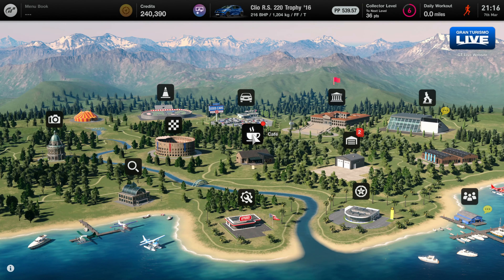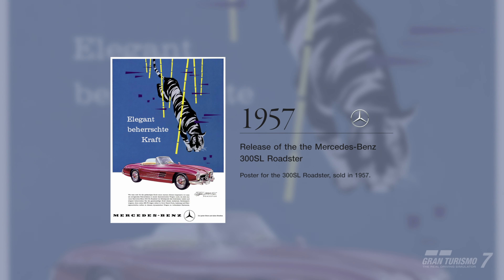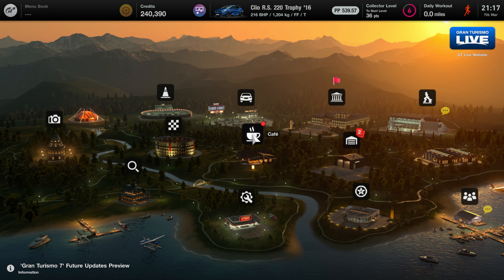Hello, how are you doing? Welcome back to some more Gran Turismo 7 and another part of our career mode. Today we are going to be continuing our quest to complete some of the menu books. We have got 240,000 credits, we're saving up some money and we're going to try and get a new car at some point.